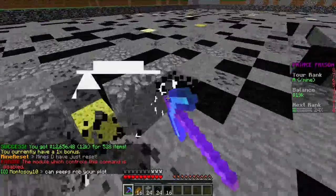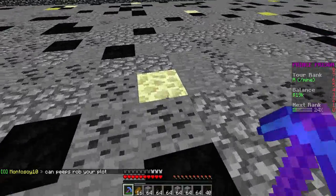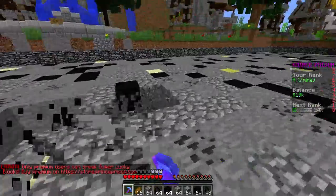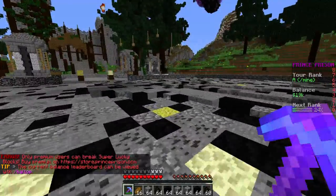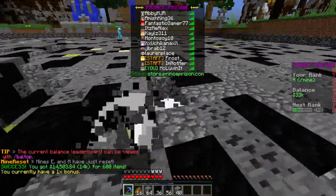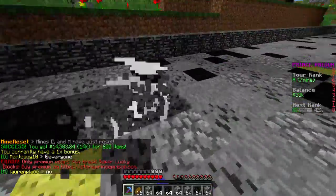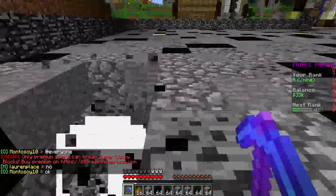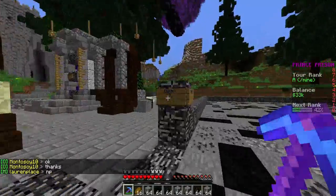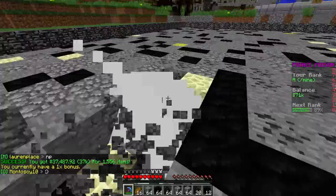If you want to see more OP Prison, remember to smash that like button and comment below — I love playing OP Prison and I'm finally really feeling it again. Super lucky blocks are for premium players. The owner, Frost, is on right now along with another staff member. Sure, it's kind of pay-to-win, but it's OP Prison — what are you really winning? It's just a fun thing to chill and play.